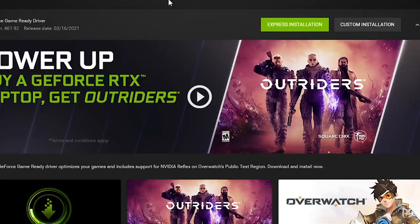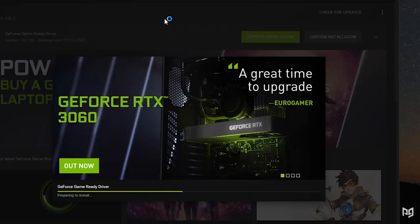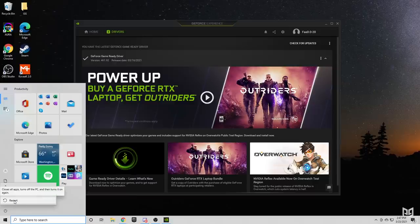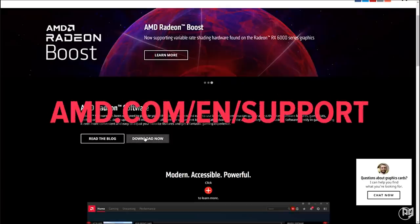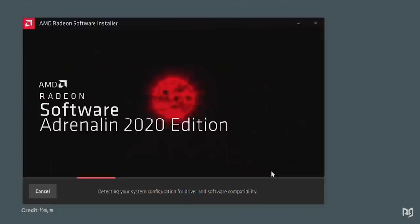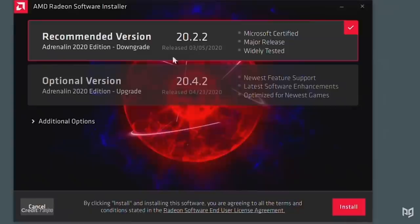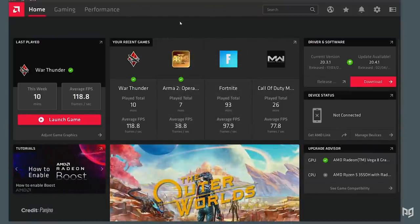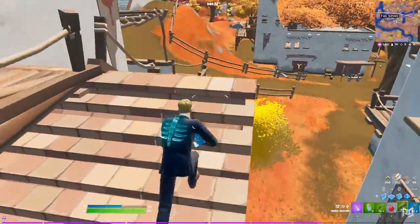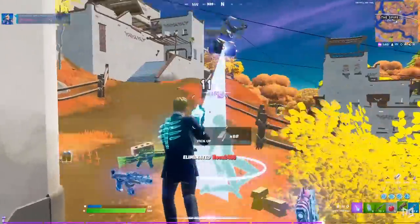After it's finished downloading, select Express Installation and the GeForce Game Ready Driver will be updated to the latest version. After this, restart your PC to apply the changes. If you have an AMD graphics card, go to the AMD website and press Download to install the Radeon software. Once downloaded, launch it, and once it has automatically detected your system configuration, press Install. Once it finishes and you restart your PC, you should see an increase in your Fortnite performance and FPS. Make sure to stay on top of your drivers so that your Fortnite performance doesn't get worse over time.